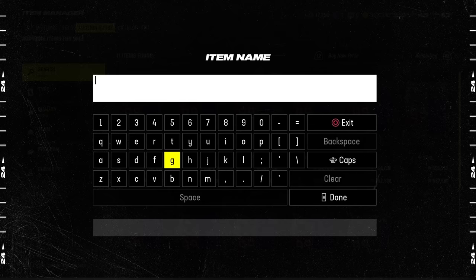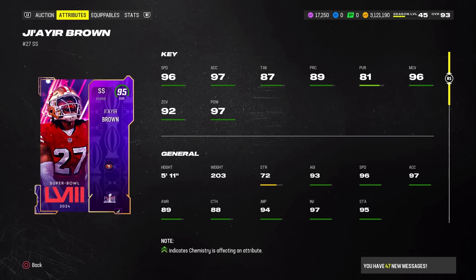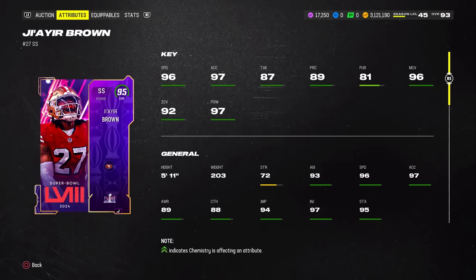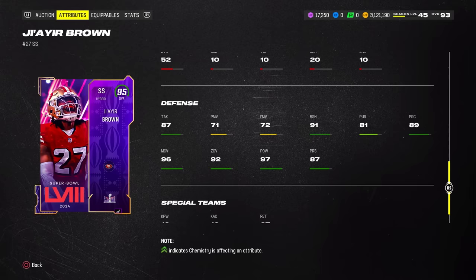Moving on to the third spot — this is honestly kind of my sleeper pick. A lot of people might not have this guy on their list just because he's not as much of a big-name player, but we got Jair Brown right here, the strong safety on the Niners. He's 5'11", and that's the only thing I don't like about the card. Everything else is basically perfect for a safety in this game: 96 speed, 97 accel, 96 man, 92 zone, 97 hit power. The versatility on this card is incredible — he can cover man, play zone, provide run support, or even blitz. He's got really solid block shedding and catching. COD is a 93. Basically any stat you look at, you're going to say he's very, very solid.